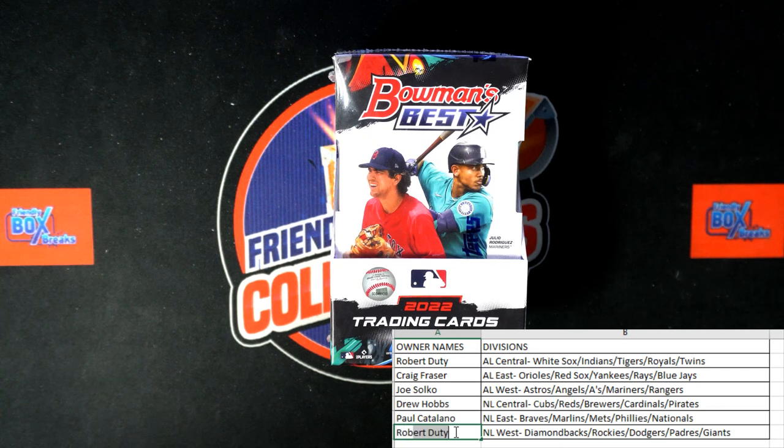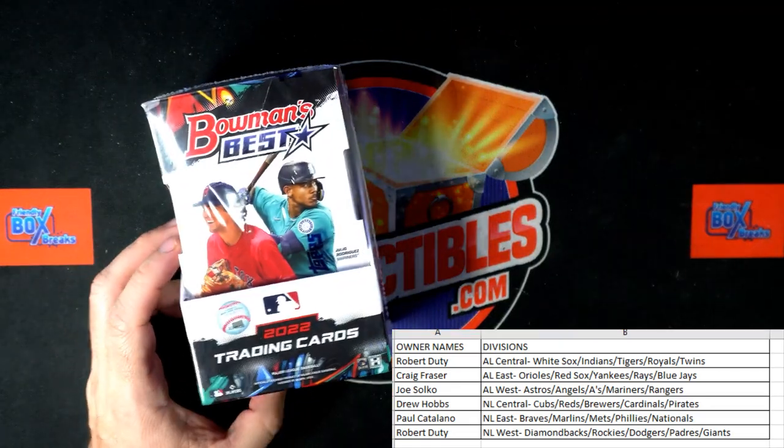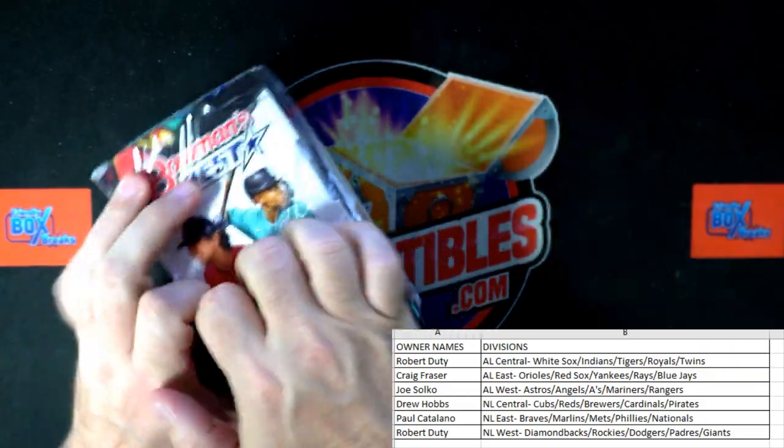Close race there — my goodness! Robert D. in the purple, you got it. Congrats to you, you are the winner. Now we're going to do the break, so congrats and let's get it, man — it's break time! For Bowman's Best Baseball division break, pick your division. I'm going to list the next one up after this break.